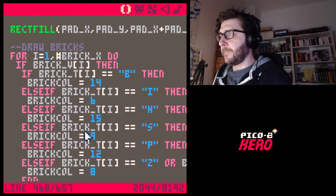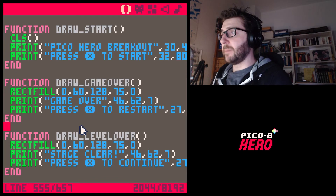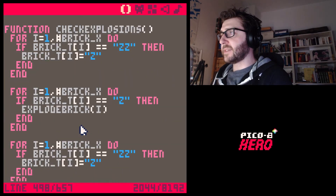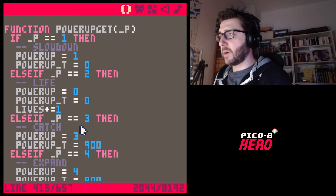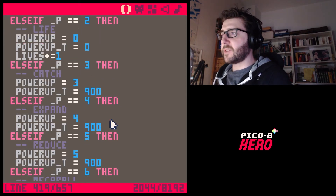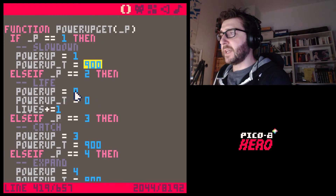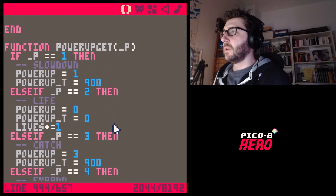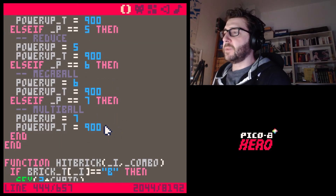I realized last time around when we implemented a power up, we didn't have the time set for every power up. For speed down, that will be a slow down — we're going to set it to 900, and we'll tweak that later. Let me set the time to 900 for everybody as well.